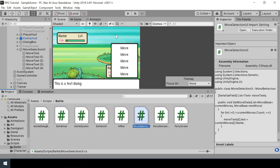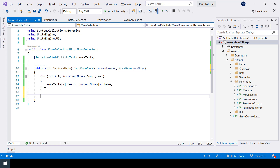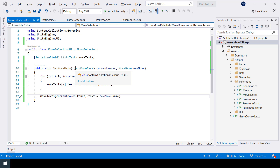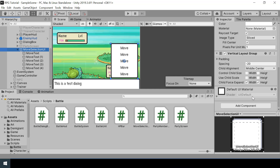This loop will set the name of the current moves to the list. Next I'll set the name of the new move. The loop runs from 0 to currentMoves.count minus 1, so the next index to use is currentMoves.count. I'll set moveText[currentMoves.count].text to the name of the new move. Then we go to Unity, add the script to our Move Selection UI game object, and assign all the move text to the list by locking the inspector.